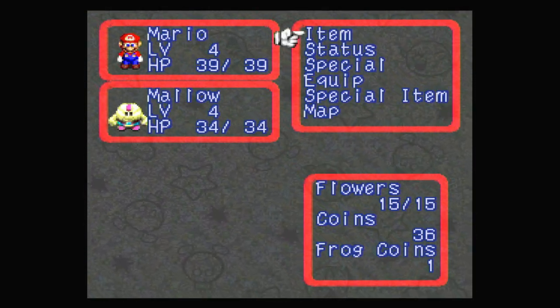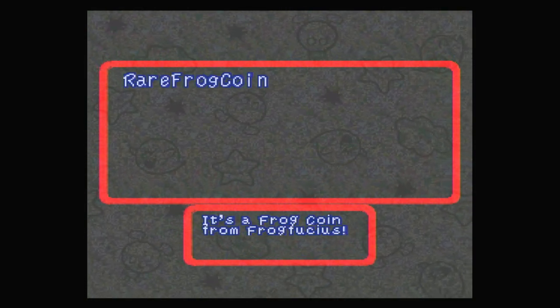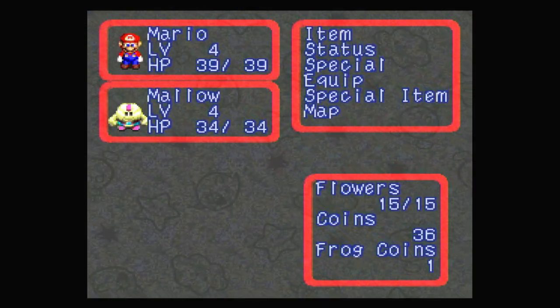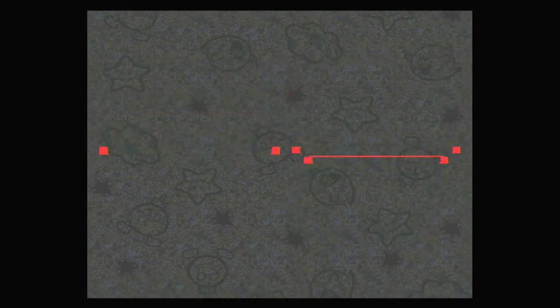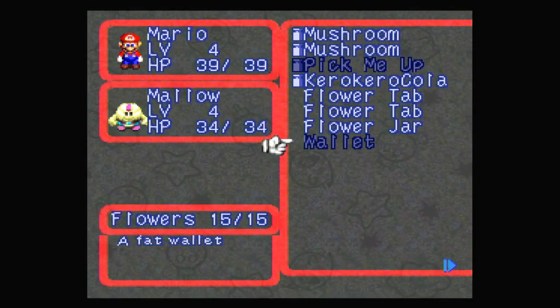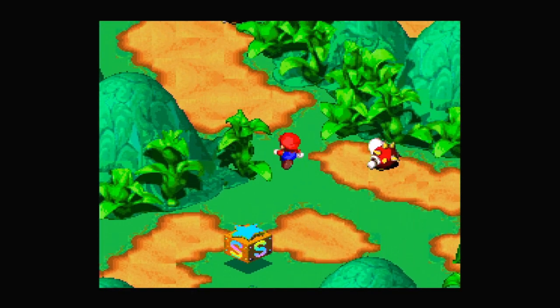If we go to the special items tab, we can see the rare frog coin, which is a frog coin. We've already got one frog coin under our coins, but this one's a special one for story purposes. We also have the wallet in our main item screen. The wallet is interesting and I'll explain why once we actually get out of here. Let me quickly save and get out of here.